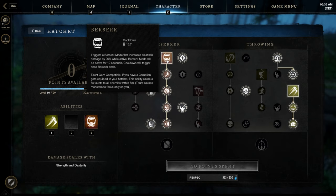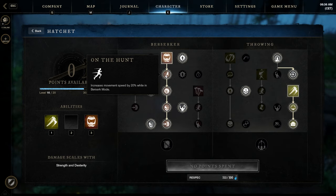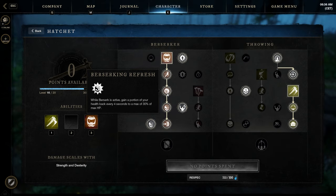Next weapon is our hatchet on the back bar. We have Berserk here, our third taunt — also an AoE taunt like Defiant Stance. The range is huge, also 8 meters, and the taunt lasts 8 seconds, pretty nice. On top of that, when we use Berserk we increase our movement speed by 20% and we heal every 4 seconds for 30% of our max HP — pretty strong.